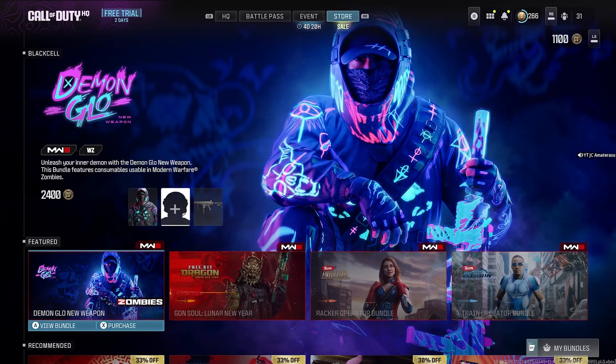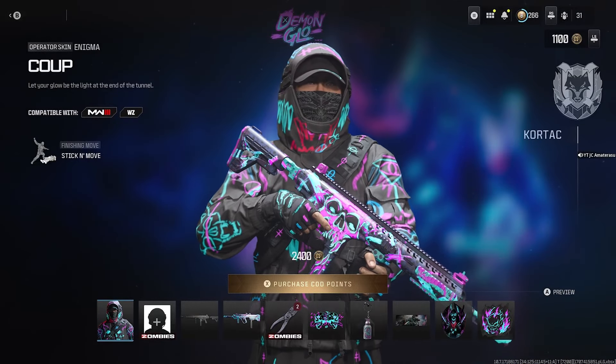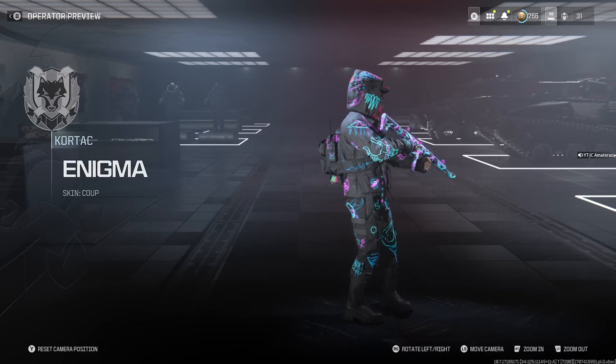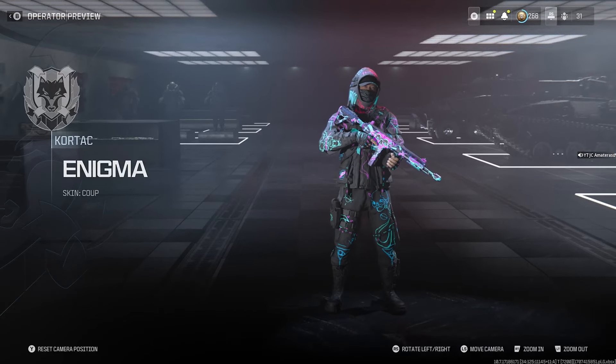Back at it with the brand new Modern Warfare 3 bundle in the store — we got the Demon Glow new weapon bundle. It provides the brand new RAM-9 SMG in this bundle, but it's 2,400 COD Points. Let's see what we get. Okay, we get the coop for Enigma — I see you. The neon glow on the body is actually pretty lit, and now I got a bunch of demonic stuff on it.